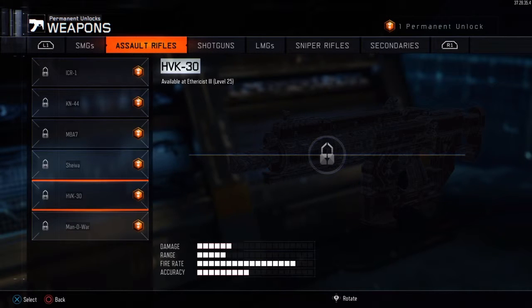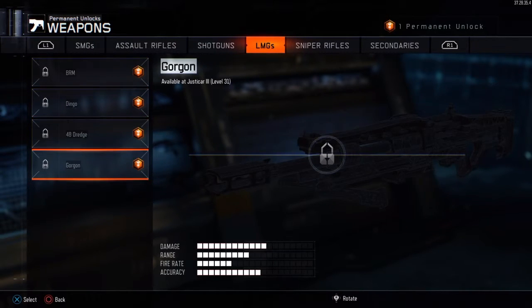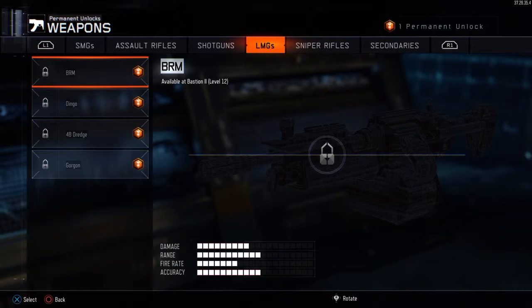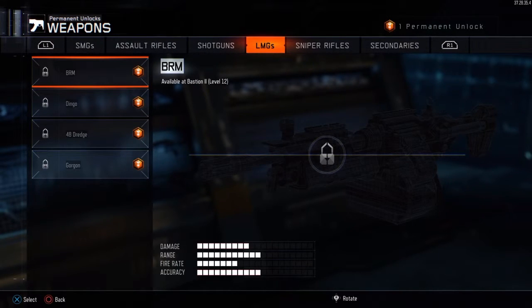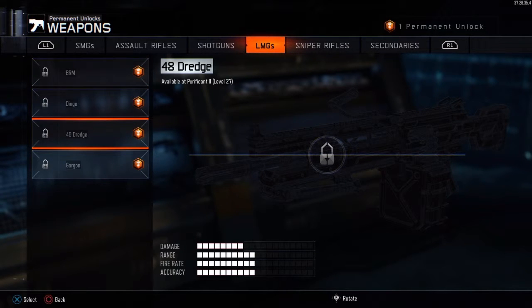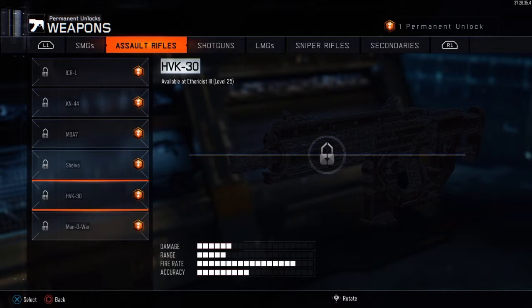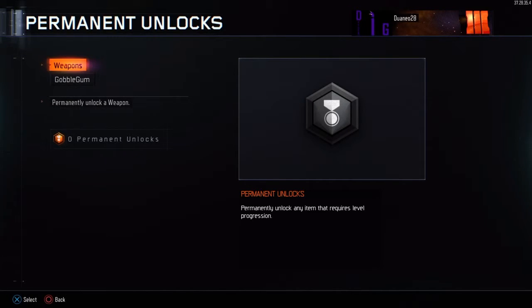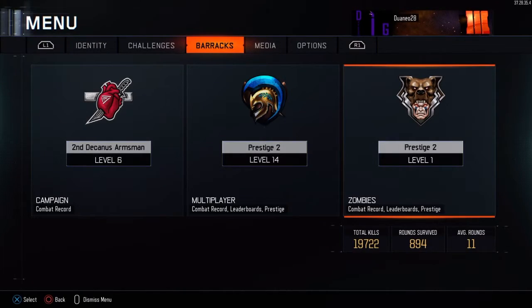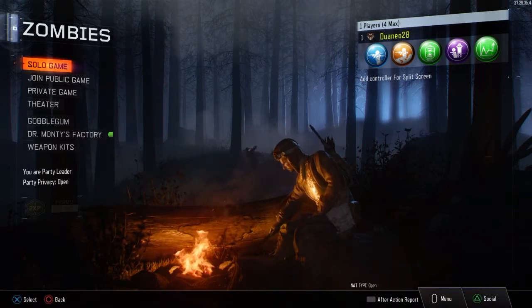For my permanent unlock, I decided there's no point unlocking classic Gobblegums since I don't really use them anyway. So I chose to permanently unlock the HVK 30, because I was trying to get Red Hex camo on that gun — that's the reason I chose it, just to get it out of the way and make it easier to get the attachments on. That's the end of the video — thank you very much for watching. Please like and subscribe if you want to see more Zombies videos, and we'll see you in the next one. Cheers!